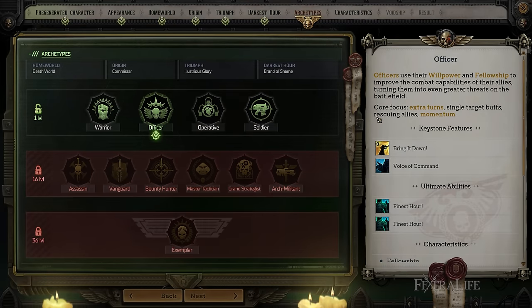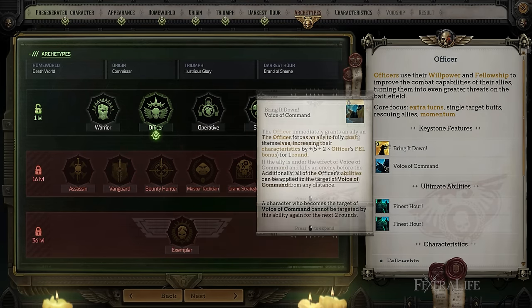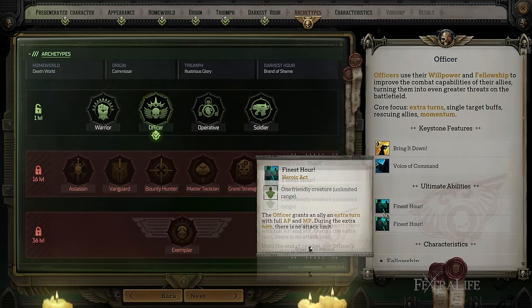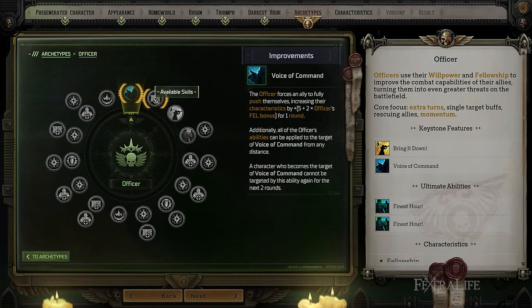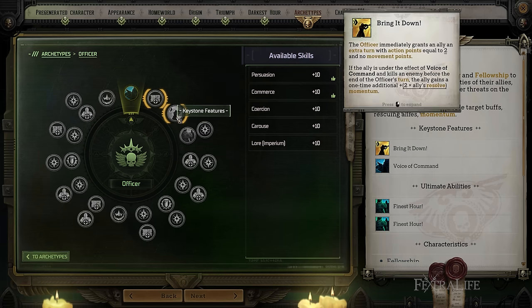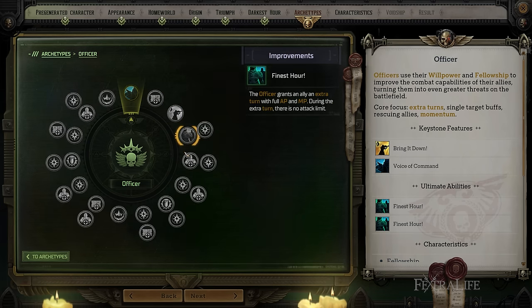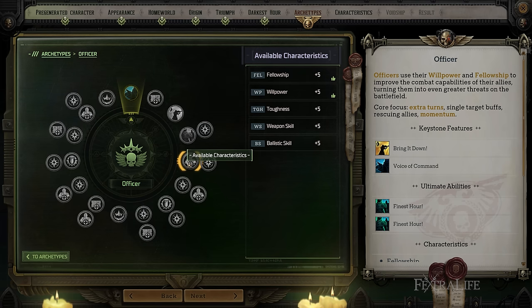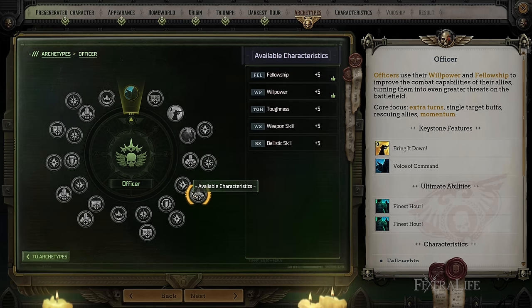Next up is the Officer class. This base class is essentially a support-type class that buffs your team. It allows your team to have more damage, or have an extra turn, or move more. You can increase your momentum, allowing you to use some stronger abilities in combat like your heroic feats. So if you want to play a character that's kind of supporting your team through these sorts of things, then you would select the Officer class.